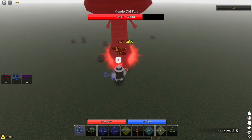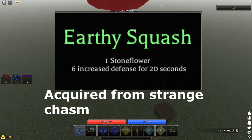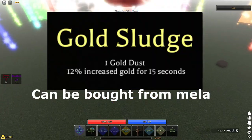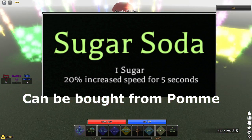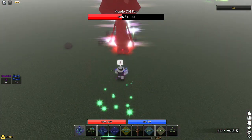Arc energy gives 4% increased magic damage for 9 seconds, acquired from Archmage. Stone flower gives 6 increased defense for 20 seconds, acquired from the place where Granny spawns. Gold dust gives 12% increased gold for 15 seconds, acquired from Mela. Sugar gives 20% increased speed for 5 seconds and can be bought from Palm.